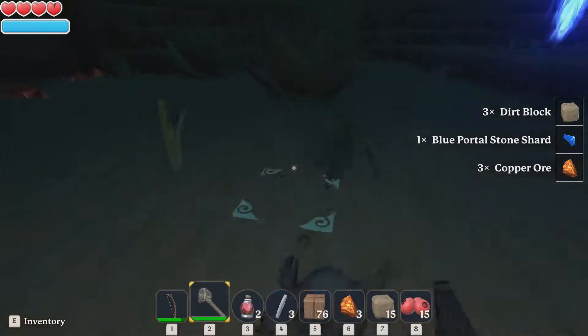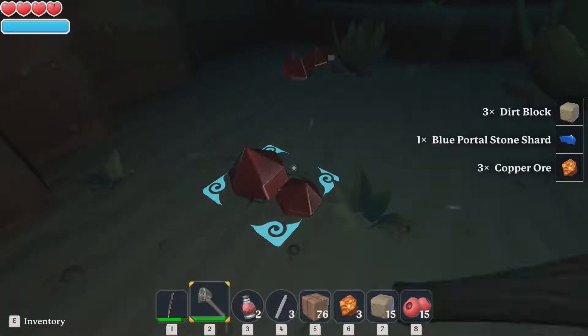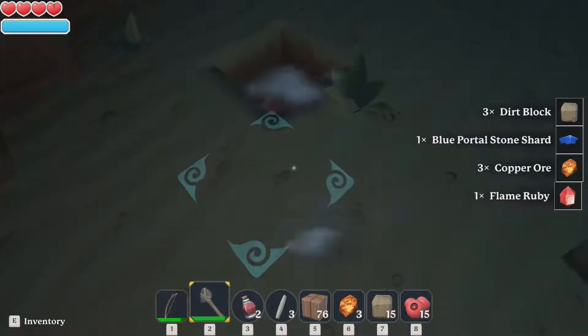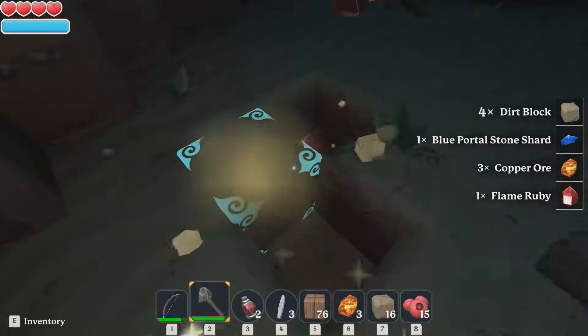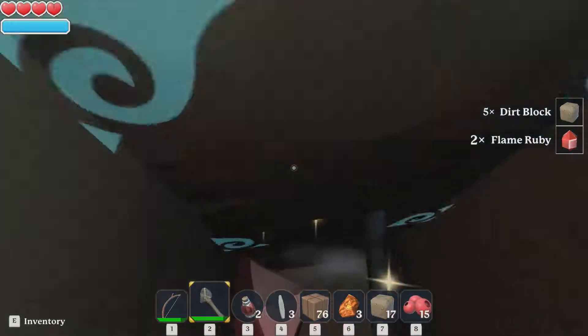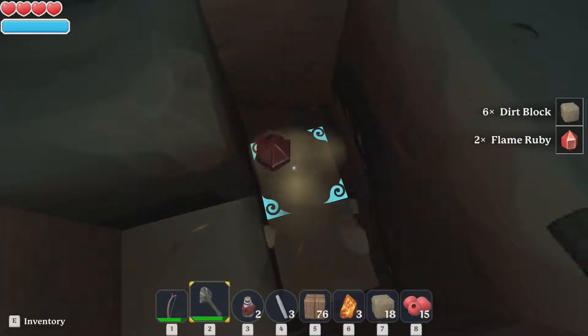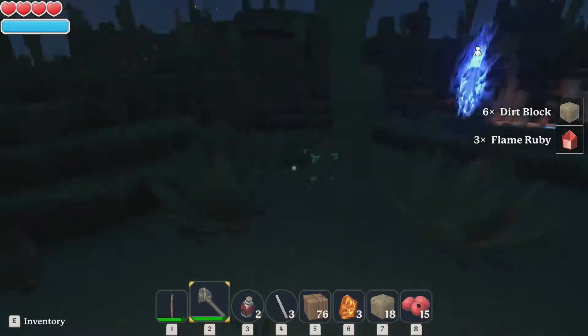Some copper right off the bat - awesome! And some crystals - fire gems, I think these are called. Flame ruby, close enough right? Dirt block, flame ruby, everything - yay.